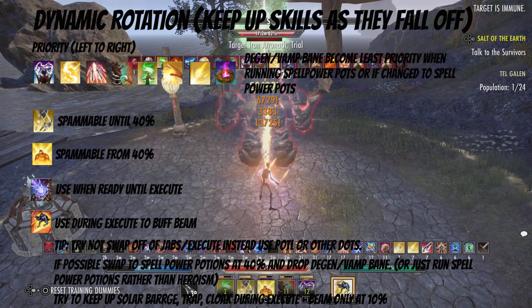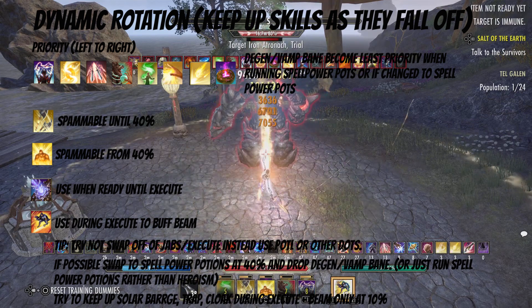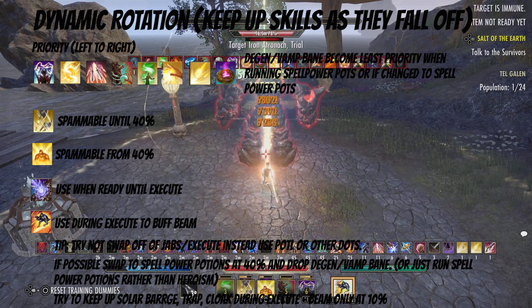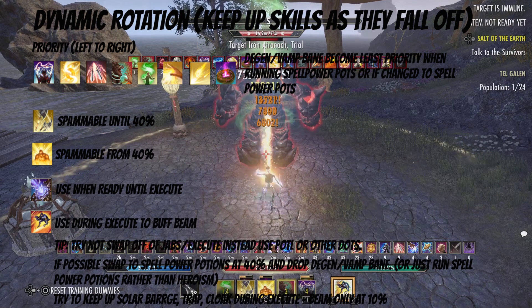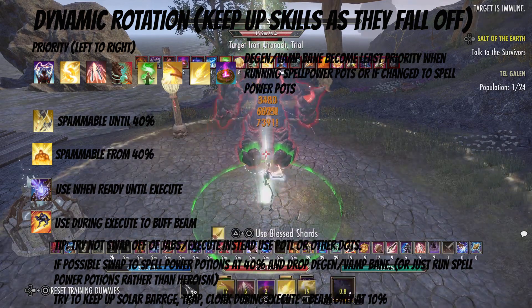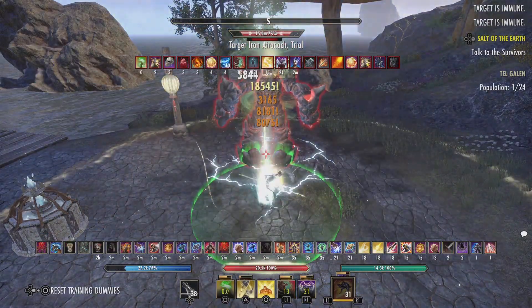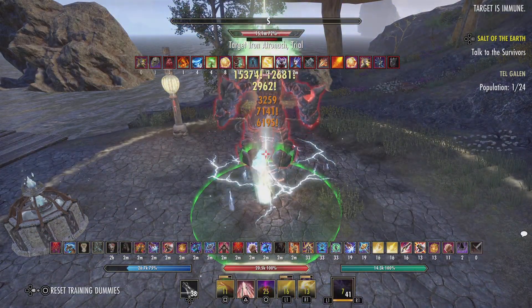If possible, swap to spell power potions at 40% or when you start beaming, and drop Degen and Vamp Bane altogether — or just skip all that and run spell power pots from the start. Try to keep up Solar Barrage, Trap, and Deadly Cloak during execute. At 10% or less, drop everything else and just beam.